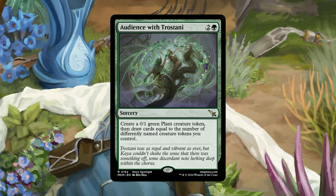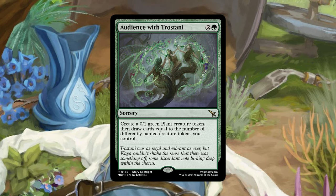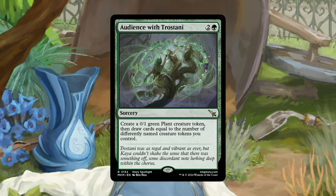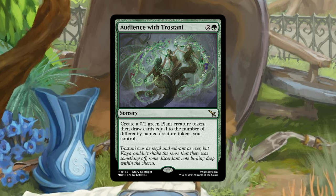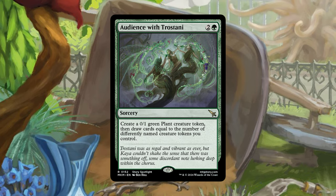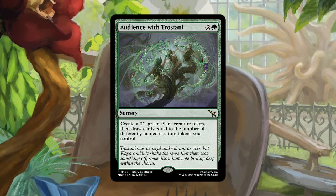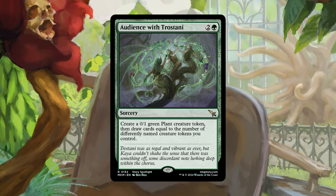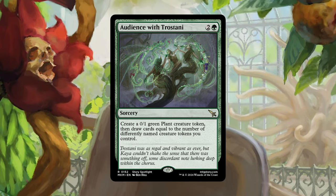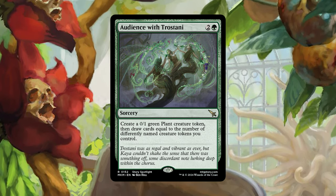The last one is Audience with Trostani — a 3-mana sorcery that says create a 0/1 green plant creature token, not the strongest effect. But then draw cards equal to the number of differently named creature tokens you control. This effect has been gaining traction with previous commander precons. Creating a deck with a bunch of different types of tokens is really interesting because you get a really diverse deck. You need differently named creature tokens, so two cats of different sizes don't count — you really need a biodiverse board state for this card to be good. It doesn't fully solidify the theme yet, but it pushes it in a cool direction and hopefully there will be more support for it.